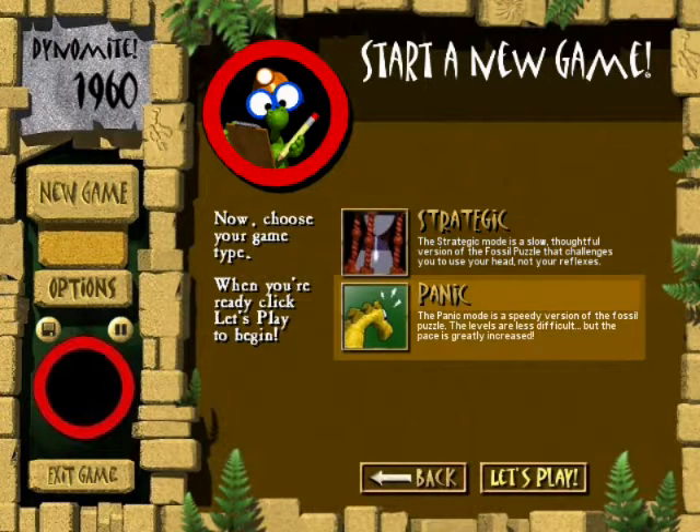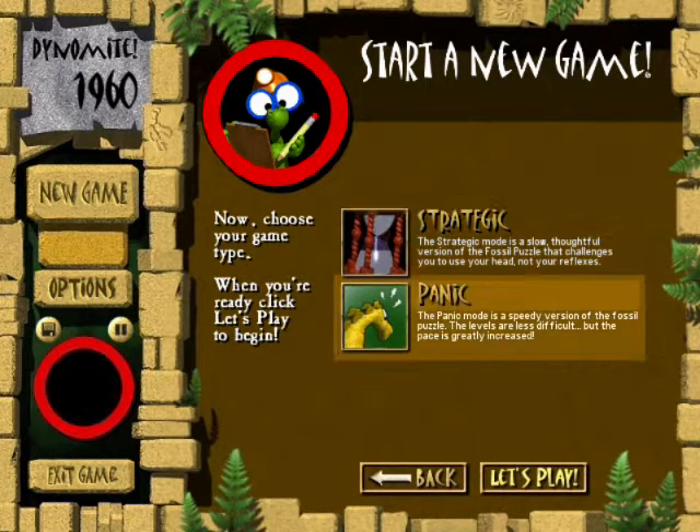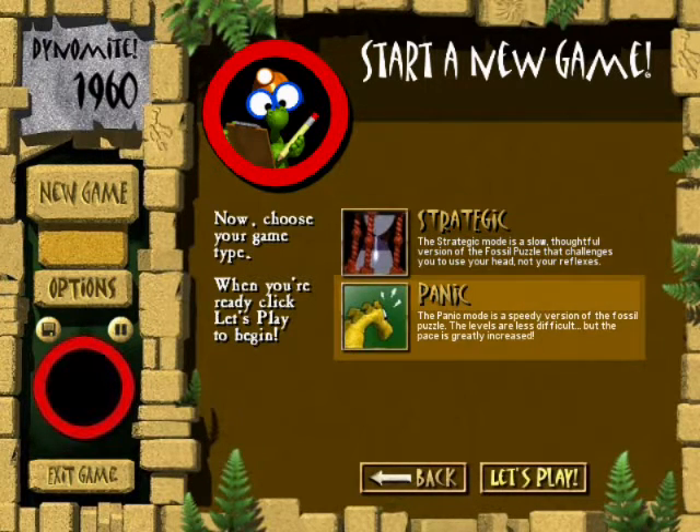Salwete omnes, this is Emilia, also known as the Martian Geek, and welcome back to another episode of Dynamite. In the last episode, we beat the Fossil Challenge — or at least one version of it. Because there are two different ones, Strategic and Panic, and we only beat the Strategic Mode. So now it's time to start on the Panic Mode.